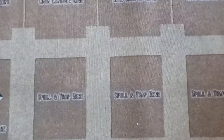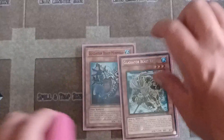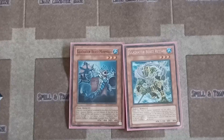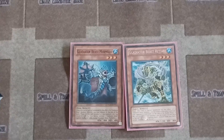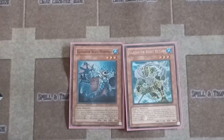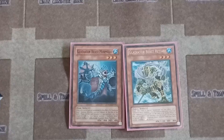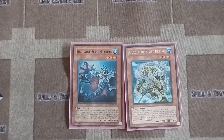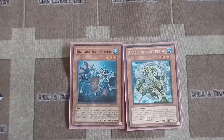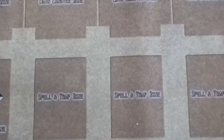You're only going to want to run one Vespasius. Your other Gladiators are Murmillo and Retiari. Murmillo, when special summoned from the deck by a different Gladiator, pops one monster on the field. Retiari, when special summoned from the deck by a different Gladiator, removes one card from your opponent's graveyard from play. Each Gladiator has an effect when special summoned by a different Gladiator Beast monster from your deck.